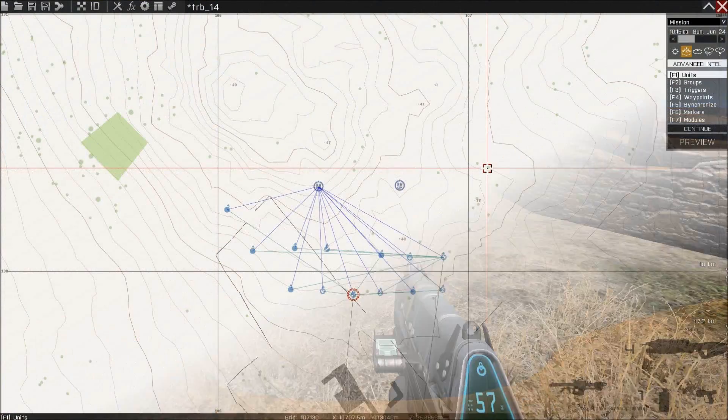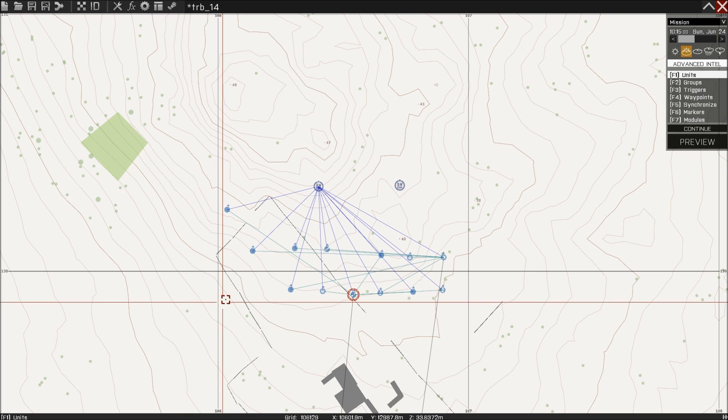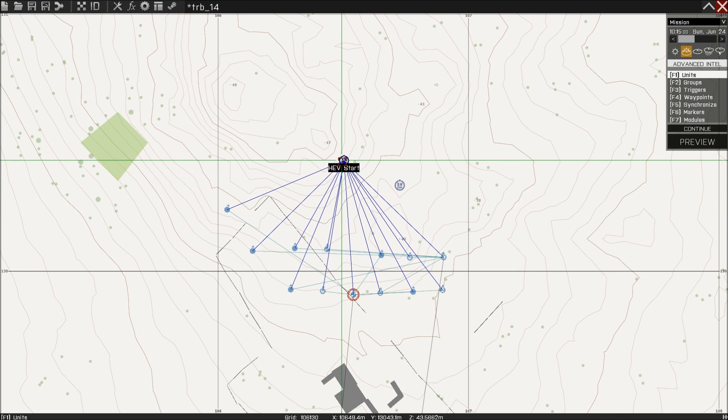I'll quickly show you two modules I'm also developing. The first is the HUD control module — as a mission maker you can limit certain features of the HUD, for example restricting players to only see people in their own group on the HUD radar. The second module is the HUD start module — I've just synced a load of units to it.